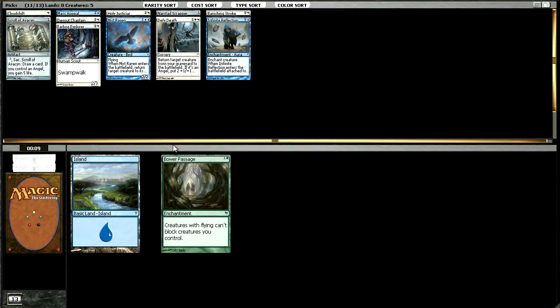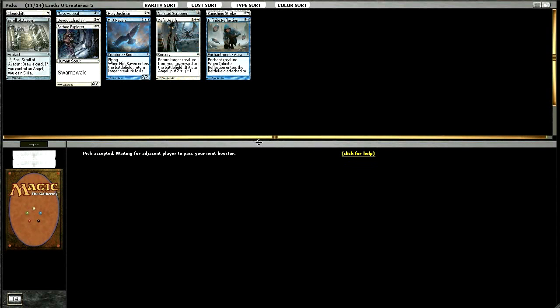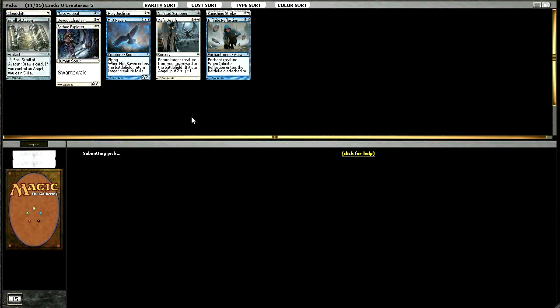I've found my decks to be kind of all or nothing a lot of the time — sometimes I just have what feels like all the good playables and multiples of them, and other times I feel like I'm scrambling and pretty happy to run things like Scroll of Avacyn just to try to get through my deck. We'd like some two-drops to start filling in the curve and some more flyers. Mistraven and that kind of thing take priority, but things like Feeling of Dread, Crippling Chill, and Emancipation Angel are the cards I'm looking to pick up.